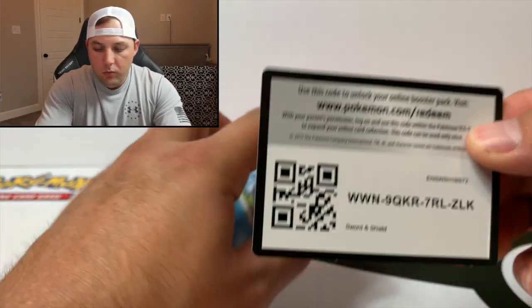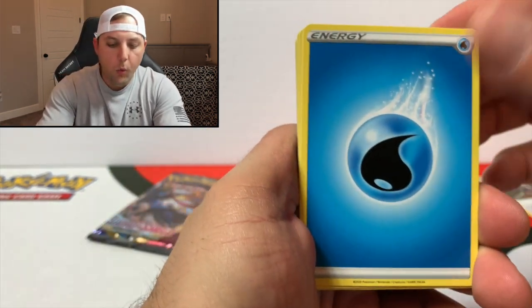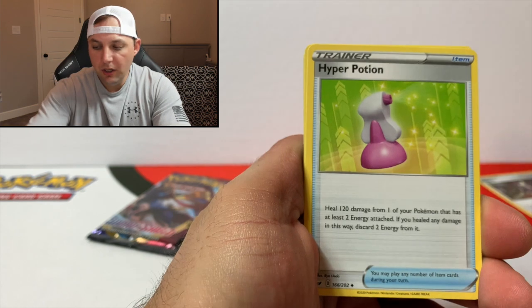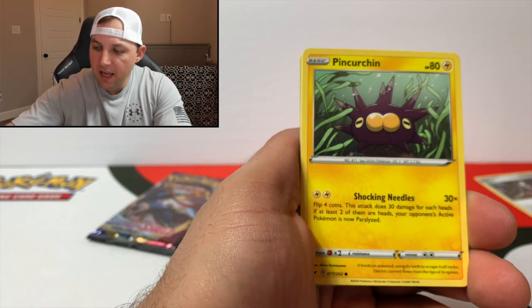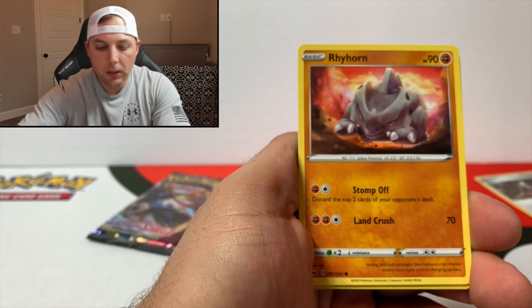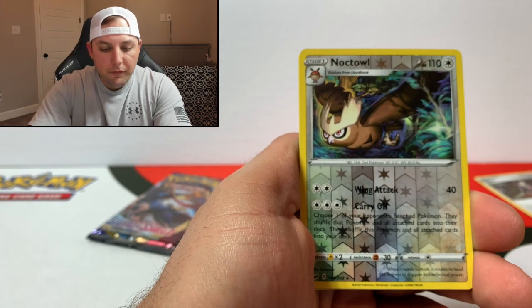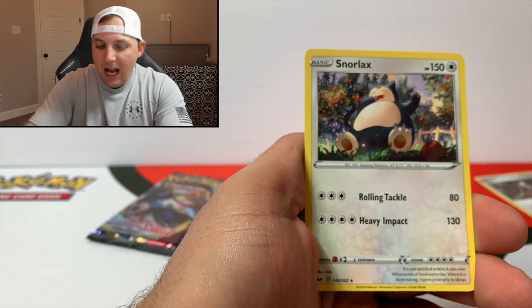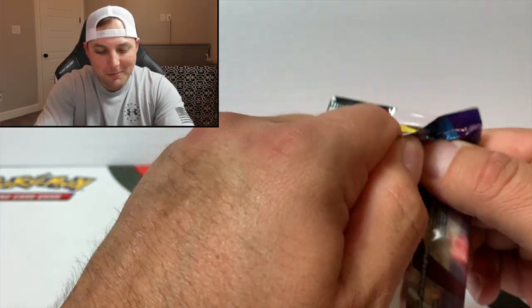Code card to the front, two packs left. Water energy, Stunfisk, Hyper Potion, Team Yell Grunt, Sobble, Pincurchin, Blipbug, Rhyhorn, Bunnelby — Bunnelby for the reverse and a non-holographic Snorlax. These single packs just aren't really giving us any love.